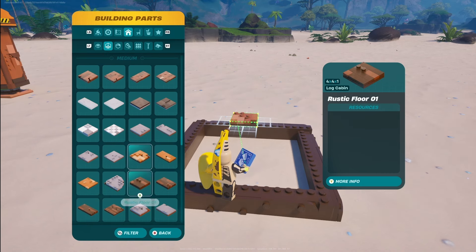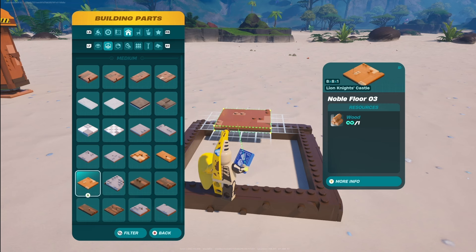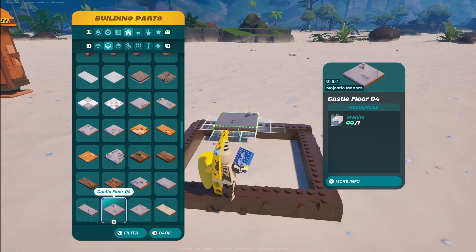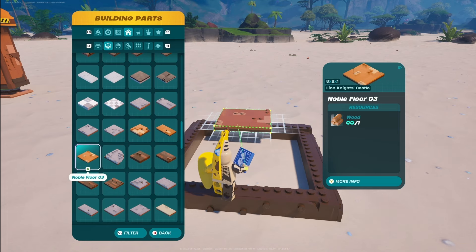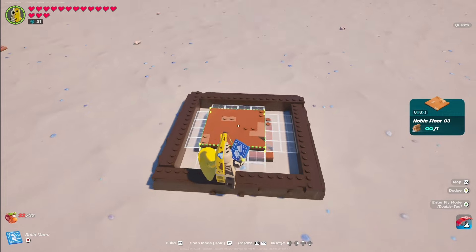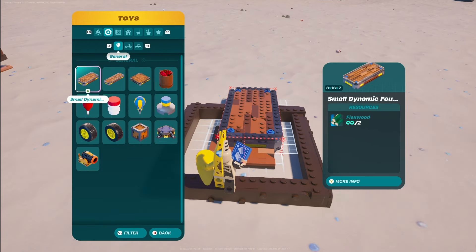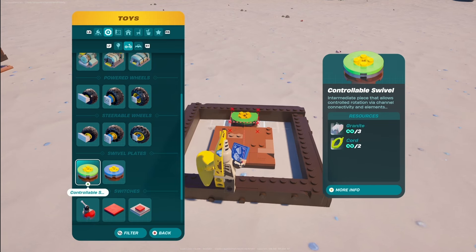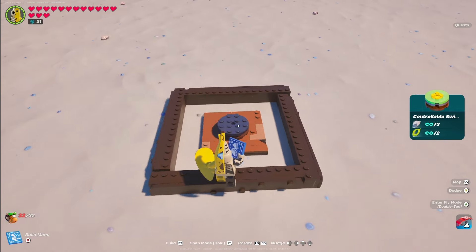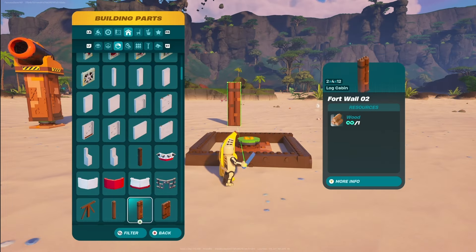Next, move into floors. It doesn't really matter what floor piece you use as long as you follow the 8x8x1 dimensions. You can find this in the rustic floor or castle floors — I'm going to use the noble floor from the Lion Knight's Castle bundle. Place one down, then go to toys and grab the new controllable swivel, placing it on the center of that floor piece.